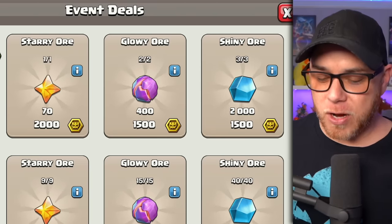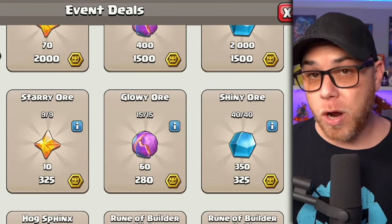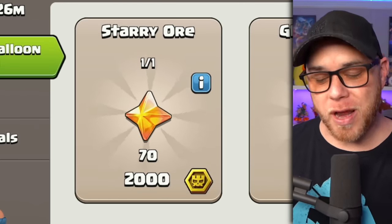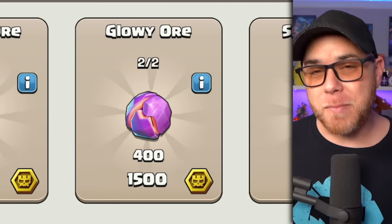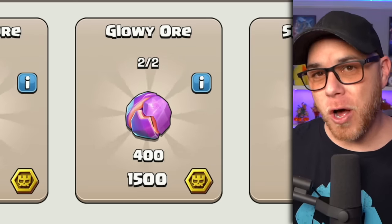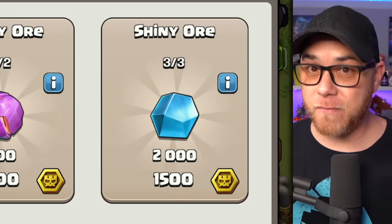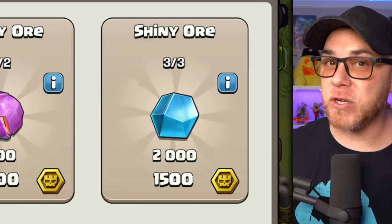We have three different options up top for Starry, Glowy, and Shiny Ore, and below that more options to purchase the same resources. The first option, Starry Ore, can only be purchased once for 70 Starry Ore and 2,000 Super Medals — really not a lot. Glowy Ore can be purchased twice for 1,500 gems per purchase and 400 Glowy Ore. Shiny Ore can be purchased three times at 1,500 Super Medals each, which is 4,500 Super Medals total for 6,000 Shiny Ore.